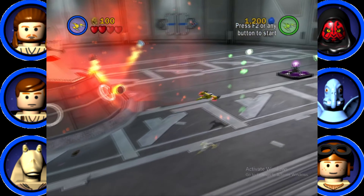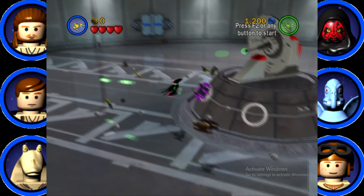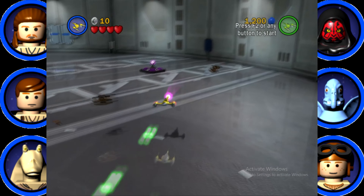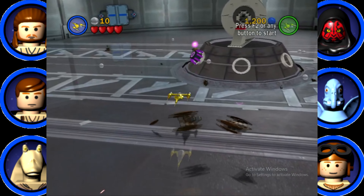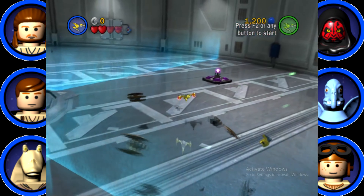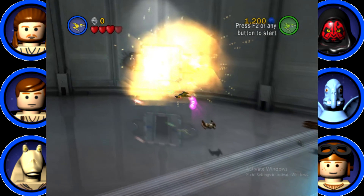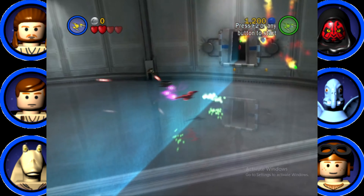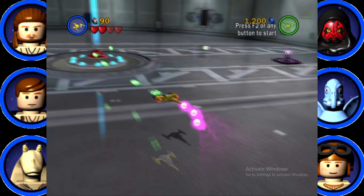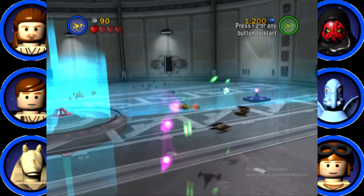Vehicle levels in co-op do not mesh well, it is a bit of a big hassle. Blast through - torpedo, my torpedo, thank you! I need that torpedo. Vulture droids! I was like, why is the door not open? The door is not open. I need another torpedo - die, vulture droids, die!